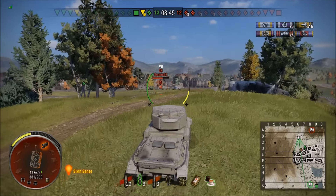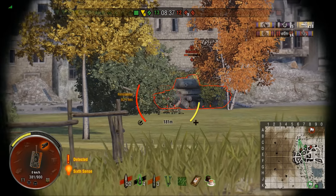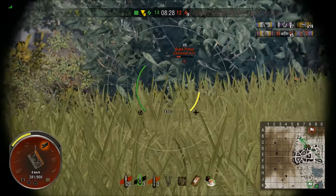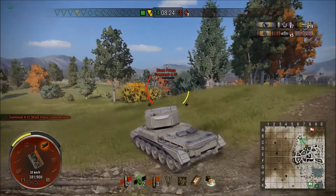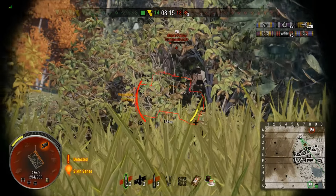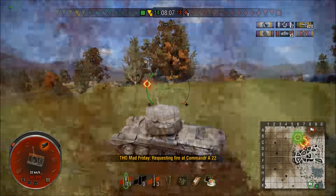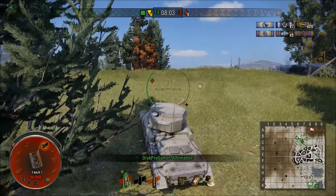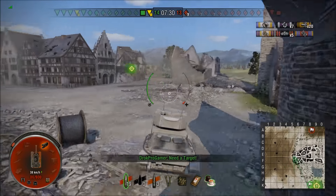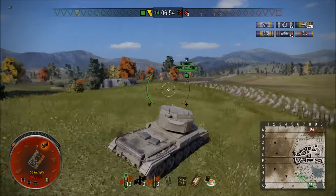Our T-34-85 was on full health, but unfortunately he's about to get gangbanged by two tier 7 heavies, so I need to kill this guy quick. One down — just the Black Prince left. I miss badly and he takes the T-34-85 down. I've got one APCR round left. He hits me, rounds are bouncing, he hits me again — now I'm one shot. I thought I'd screwed it here. I was hoping artillery was going to save my bacon, but that's not going to happen. So — Brave Sir Robin — I'm off. I need to make some distance on this guy. The only thing I have over him is mobility and camo value, so I need to use it. That's the only way I'm going to get out of this situation.